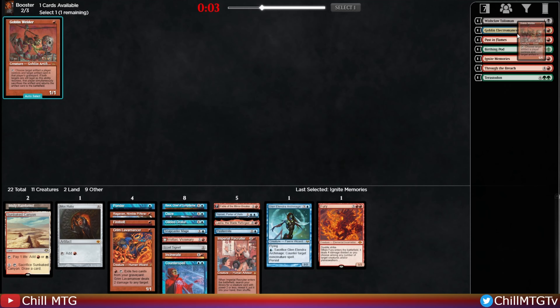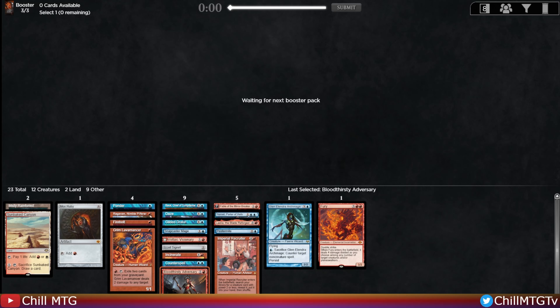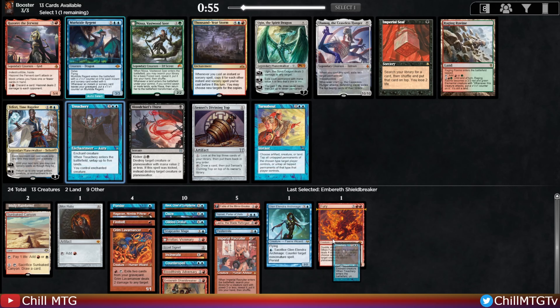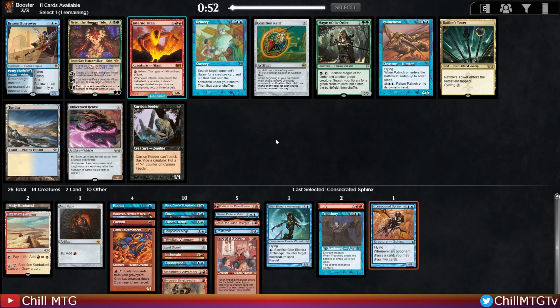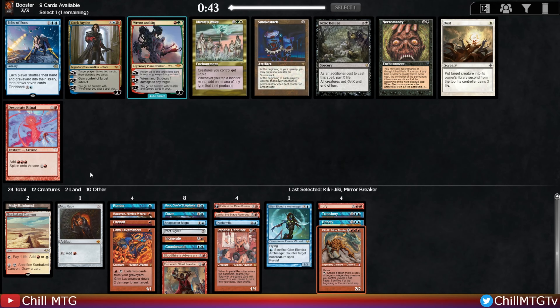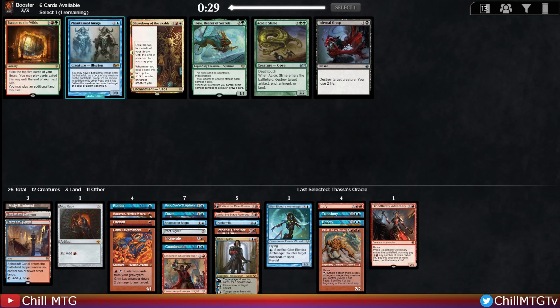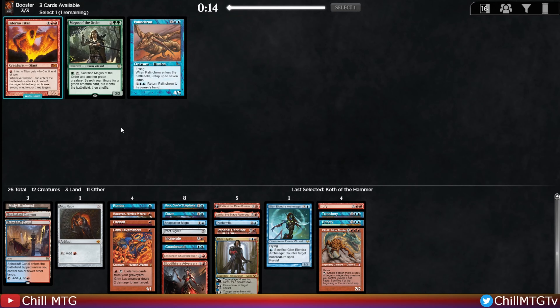Pack two: Ignite Memories - deuces, and unfortunately we're not going to weld anything here. Pack three real weak for us. Not looking for Ancestral Vision, maybe the Bloodthirsty Adversary but we don't have a lot of spells right now. Embercleave for more interaction. Treachery's the strongest card, Murktide's interesting but Treachery's just very strong. Consecrated Sphinx is really strong as well. Brazen Borrower is awesome, Inferno Titan would be good too, and so is Bribery - Bribery's just very strong, can win on the spot. There's Kiki - okay, game plan coming together! Dack Fayden - nice. Inferno Titan - that's actually pretty good.